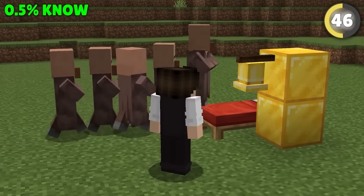Getting caught in a raid can be a nightmare, but don't make the mistake of fighting off the enemies in open combat. Just dig down! In a three-block hole, you can hit the Ravager, but it can't hit back.